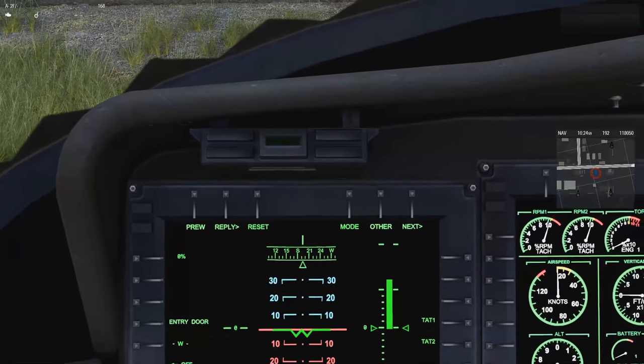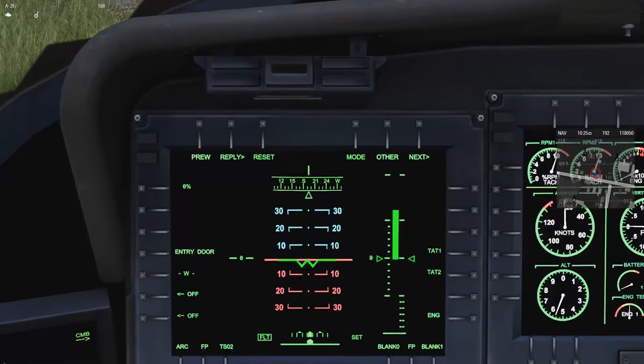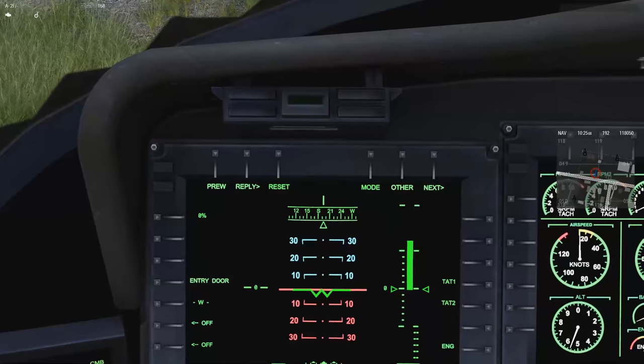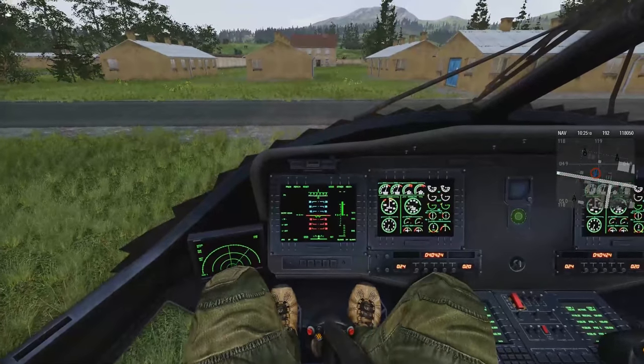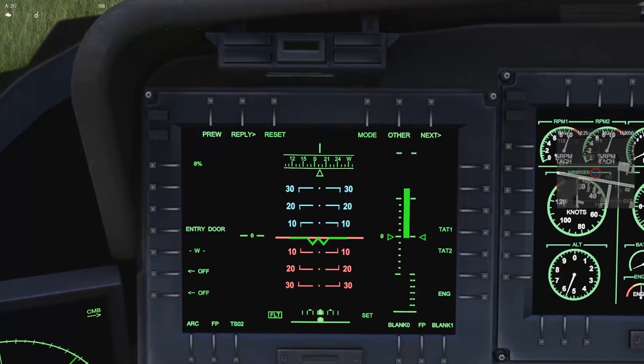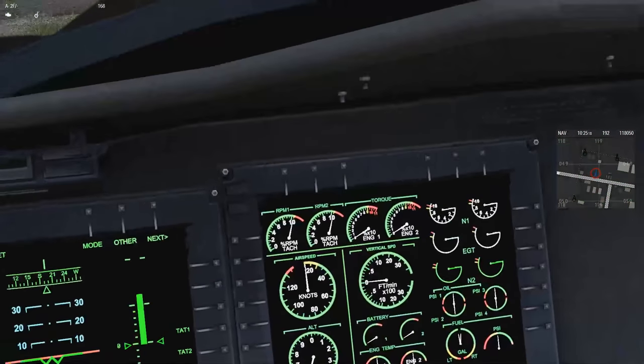I'm a little bit right of south — let me pop open my GPS: 192 degrees, almost straight south. Everything else on this particular screen is just cosmetic. The real valuable thing is the climb-and-descent indication, and when you bank, it banks with you so you can see your degrees of bank.